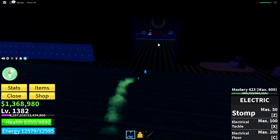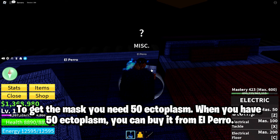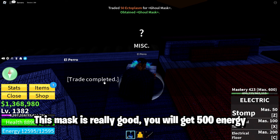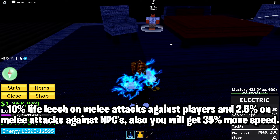Now let me show you how to get Ghoul Mask since we are here. To get the mask you need 50 Ectoplasm, and when you have 50 Ectoplasm you can buy it from El Perro. This mask is really good — you will get 500 energy, 10% life leech on melee attacks against players and 2.5% on melee attacks against NPCs, and also 35% move speed.